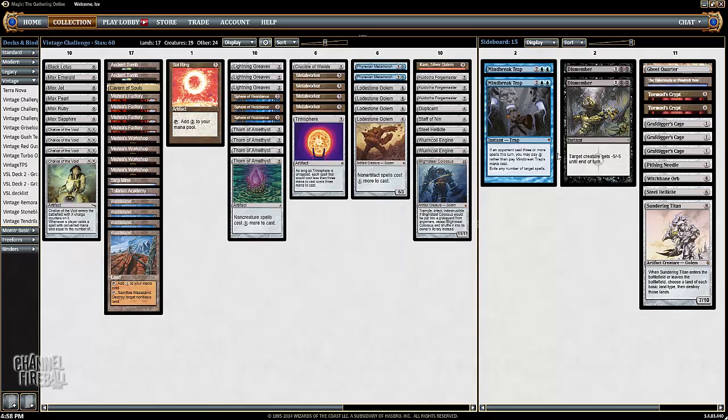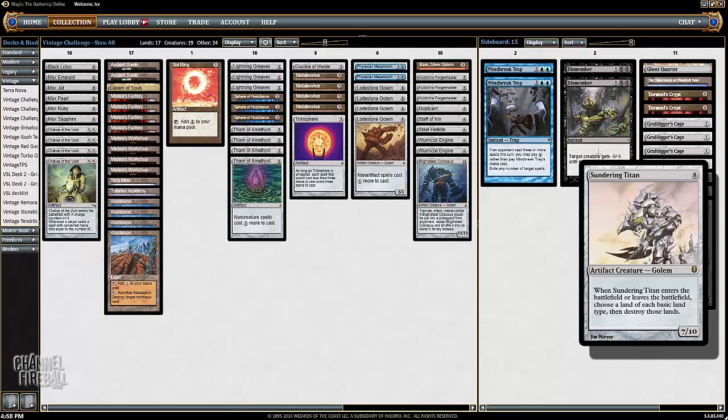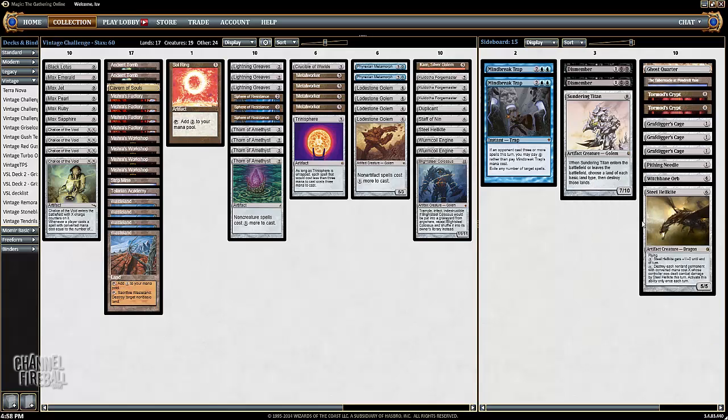The sideboard has Mind Break Traps against combo, especially if you're on the draw. Dismember against creature decks — it's good in the mirror, it's good against Delver. Sundering Titan against people with lots of lands. Steel Hellcite just to blow things up — it actually kills just about everything you care about, except unfortunately not Null Rod. Grafdigger's Cage against Oath, Shops, and Dredge. Tormod's Crypt against just Dredge. Ghost Quarter for the mirror, and Tabernacle for creature decks.